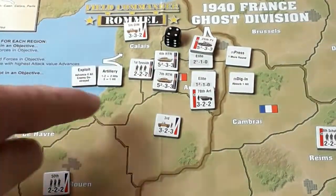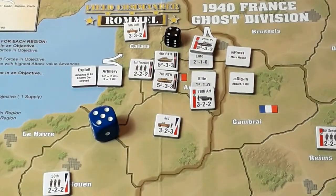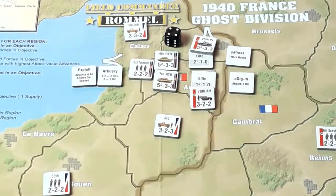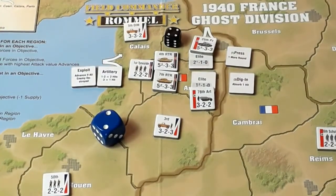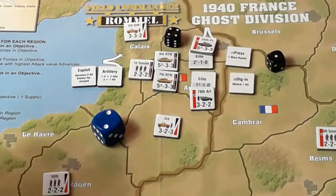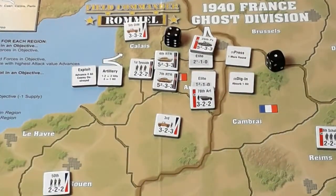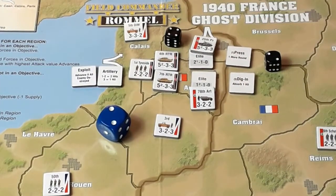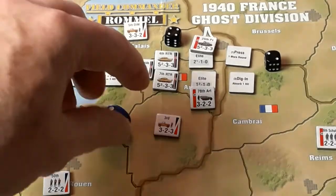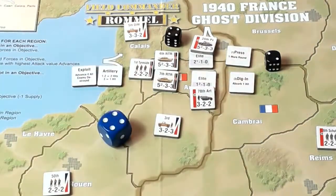It's the Allies' turn. They'll use their artillery — one to two is two hits, and the three is one hit. They are using their defensive numbers — their middle numbers. So the first Tyneside — two. The fourth Royal Tank Regiment — they're both the same — three, no, two. That's two hits, so one of them is going to get reduced. And this one — three, four.